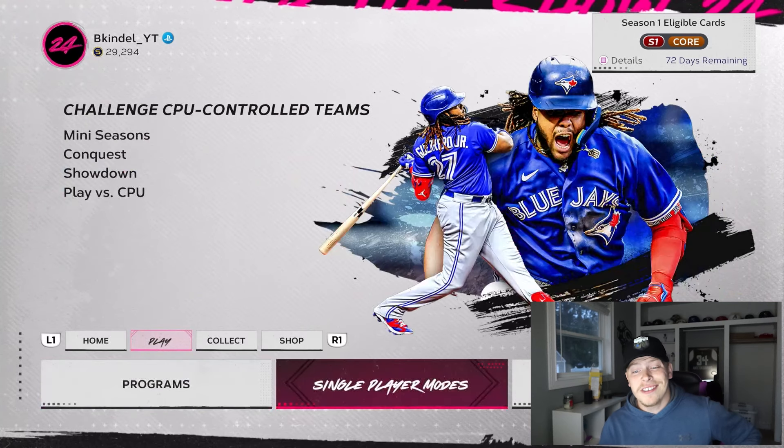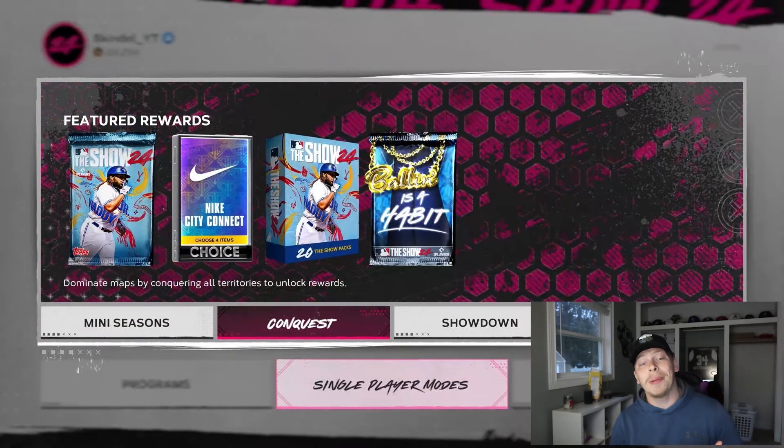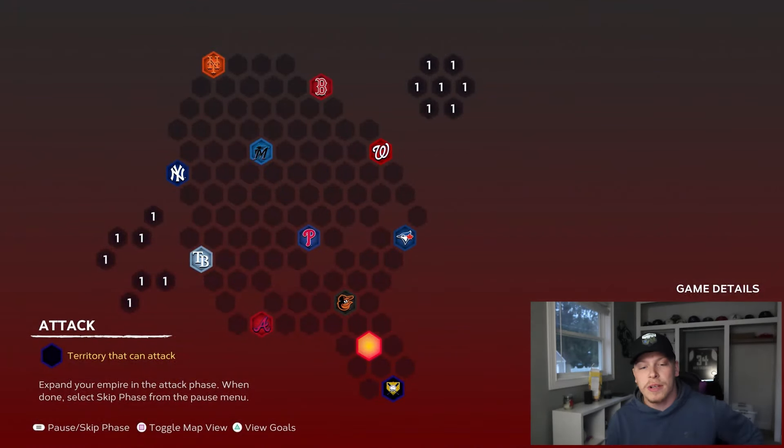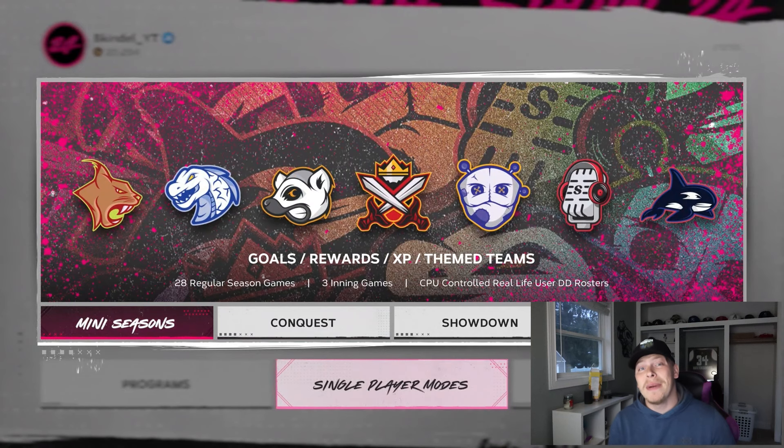Your options are single player, conquest, or mini season. With conquest you have to do all the moves that come with it — move your pieces around, deal with simulations — it just takes a little bit longer and is pretty taxing. So I like doing mini season.